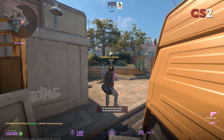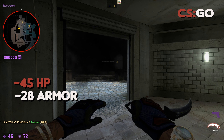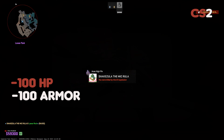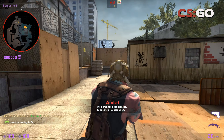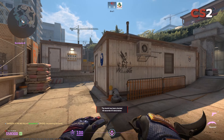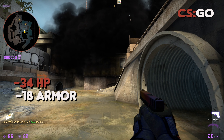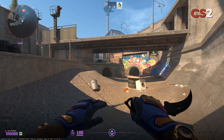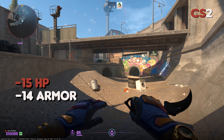In CSGO, you'll take 45 damage from the bomb if saving by front toilets. In CS2, you take over 100 damage in the same position. You can see on screen now that the bomb radius in CS2 packs far more damage, even as far back as the washing machine outside of Monster.